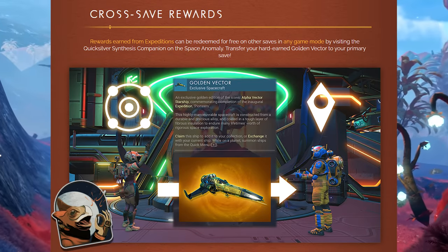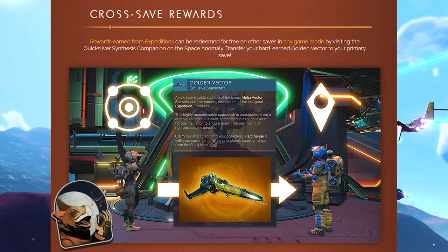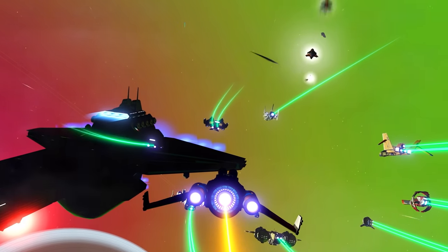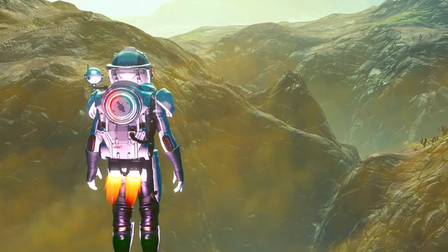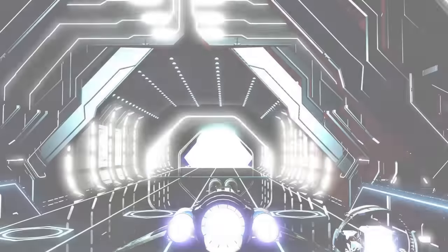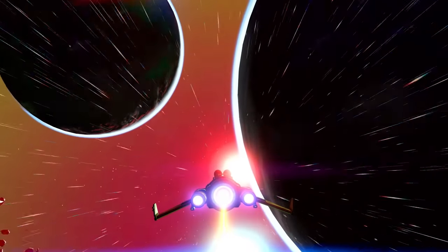Cross-save rewards: rewards earned from expeditions can be redeemed for free on other saves in any game mode by visiting the Quicksilver Synthesis Companion on the Space Anomaly. Transfer your hard-earned golden vector to your primary save. Once you've unlocked an item it's connected to your profile - whether you're on PS5, Xbox Series X, PlayStation, Xbox, or PC - so you don't have to worry about going and getting it again.